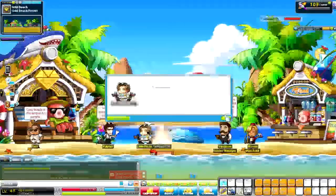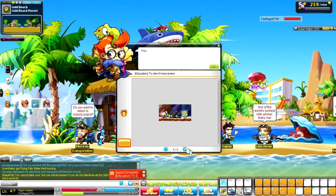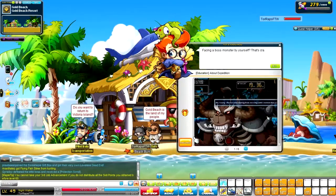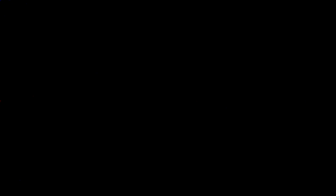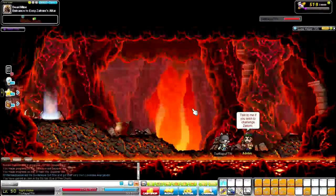At level 47 you want to do the Tots Know-How — I believe it's the Gachapon one. There were three Tots Know-Hows you could do: the mount one, the Know-How, and the Gachapon one where you go to a city and use a Gachapon ticket. Doing those gets you instantly from level 47 to 50 for free, plus you get equipment at level 50.